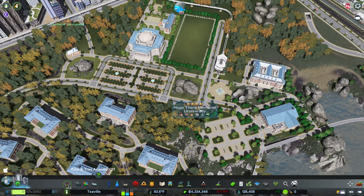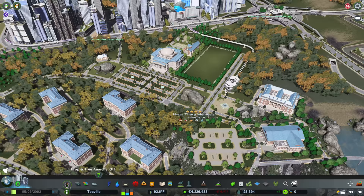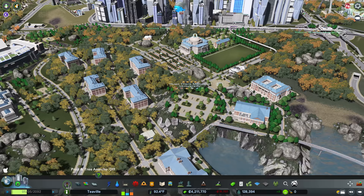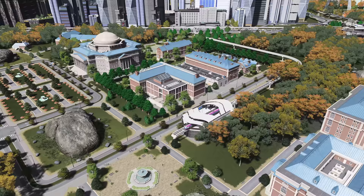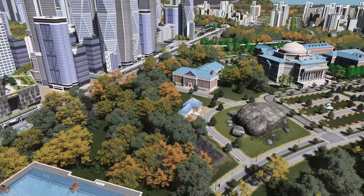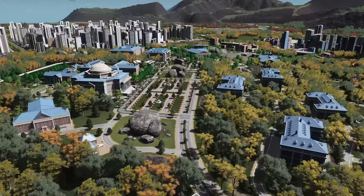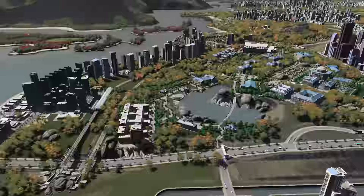Jumping back over to the Hugo Memorial University — I don't just need students to get the next level, I also need more campus attractiveness. So I'm going to add a few more items in here to boost that up. We've now got our campus attractiveness up to well over the 1800 that we need. I've basically used this old car park space to add in some buildings — we've got our auditorium over here among the trees, laboratories over here that need to be lowered a little bit, and another chess club or something on the bluff over here.